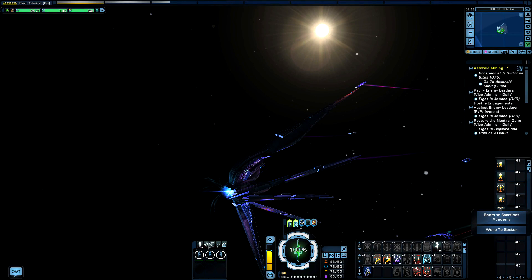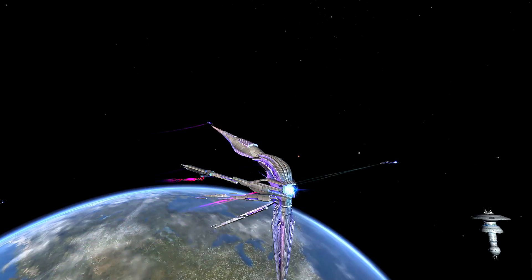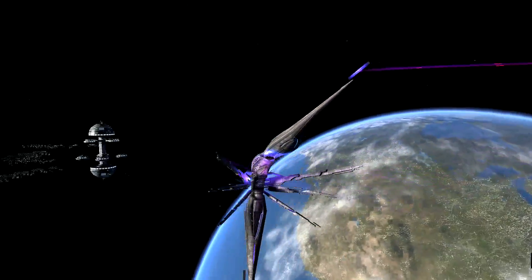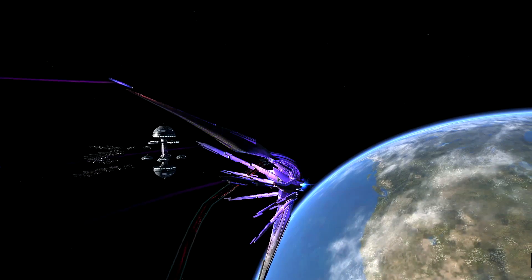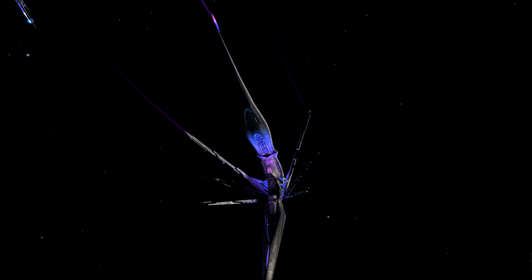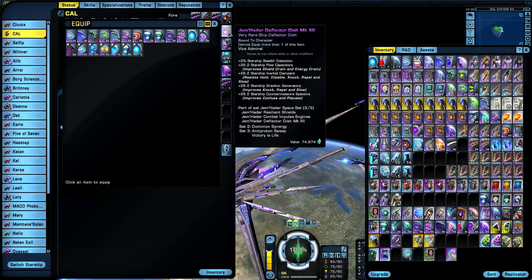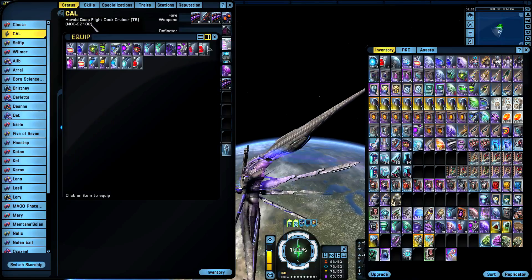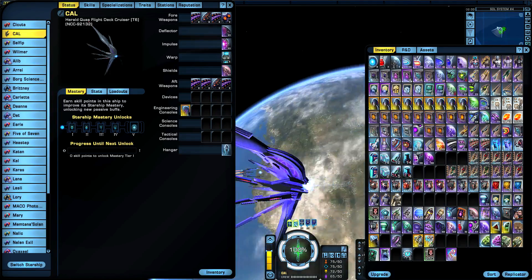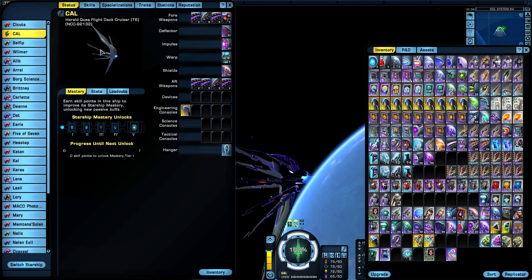Let me equip something else — the Jem'Hadar space set. Yes, the Jem'Hadar space set. Looks nice. I love that they have this little light glow underneath the ship — right here it's lit up really nicely. The Fleet Cobalt space set — I'll put that in real quick — but the cobalt space set doesn't do anything visually to this ship, it doesn't change it at all.